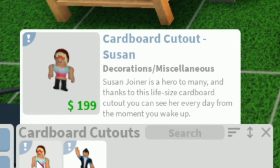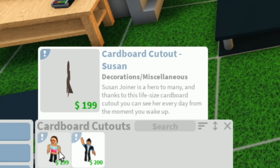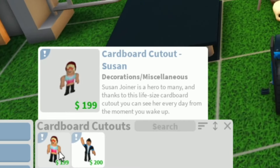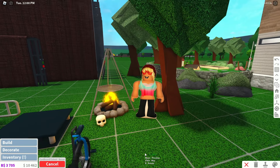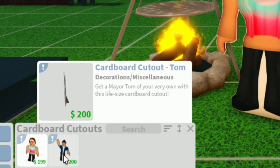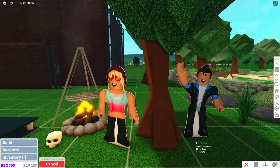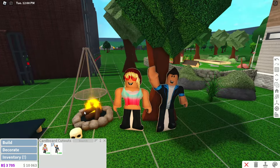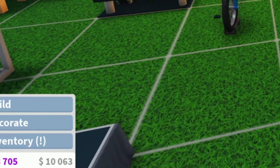We actually get more here. Susan Joyner is a hero to many — thanks to this life-size cardboard cutout, you can see her every day from the moment you wake up. Susan Joyner — that's so strange. And then we also have a cardboard cutout Tom here — get a mayor Tom of your very own with this life-size cardboard cutout. I still find it so funny of why Tom and Susan are like a dollar difference.